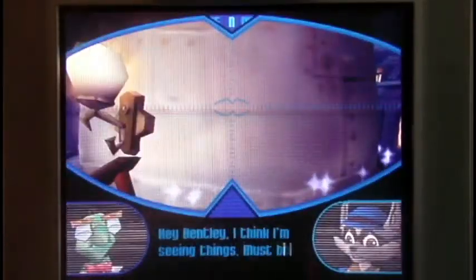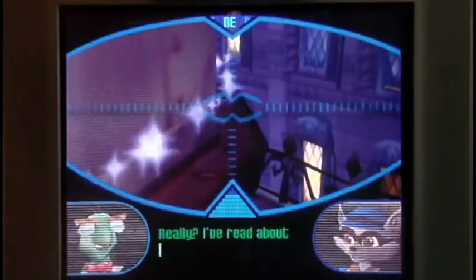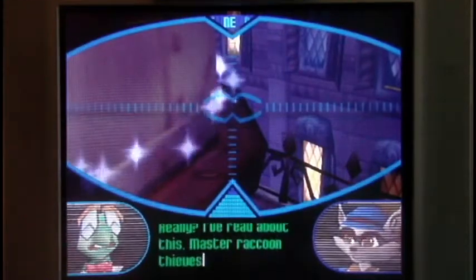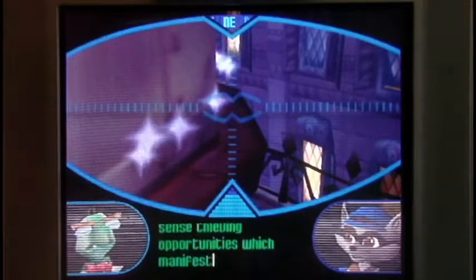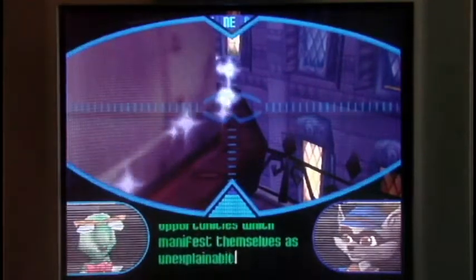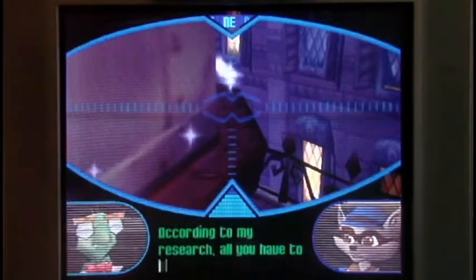And of course, these are coins, which in any PlayStation 2 game are used. Once you get a hundred of them, you get an extra life. Hey Bentley, I think I'm seeing things. Must be vertigo or something. Or the LSD. Can you see these crazy blue lights? I'm imagining that I'm some sort of talking raccoon. Oh, wait. I do love Bentley's technobabble in this, it's really funny.